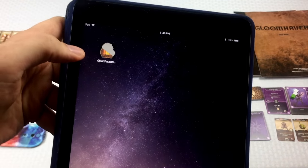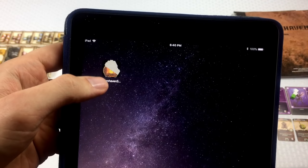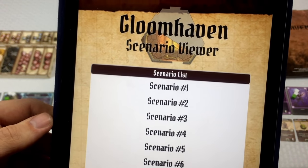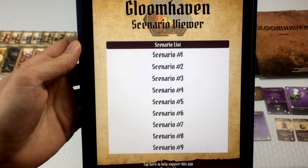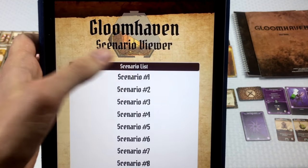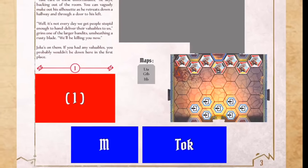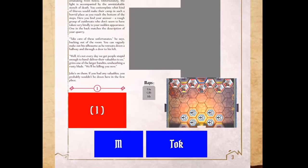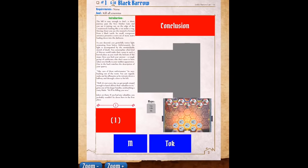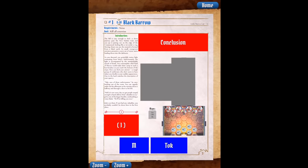In the last video I introduced an app I'll be using instead of the straight scenario book, because it makes things more suspenseful. Just search for Gloomhaven in an app store and you'll see an icon like that. I'm going to pick scenario one. The reason I like this app is that it covers up future spoilers automatically — that's what the red, blue, and gray boxes are doing.